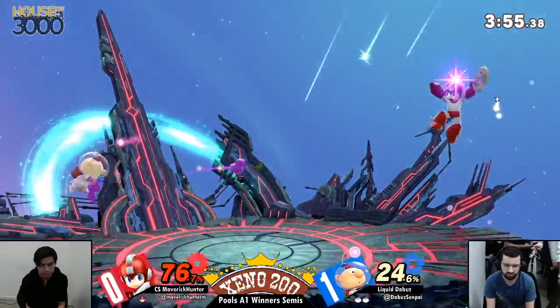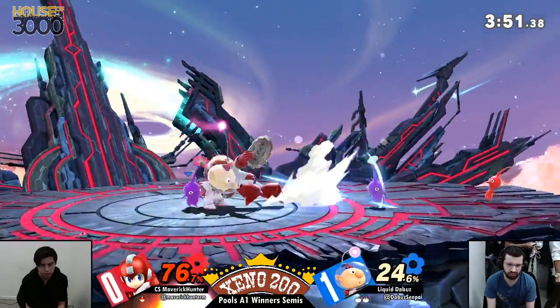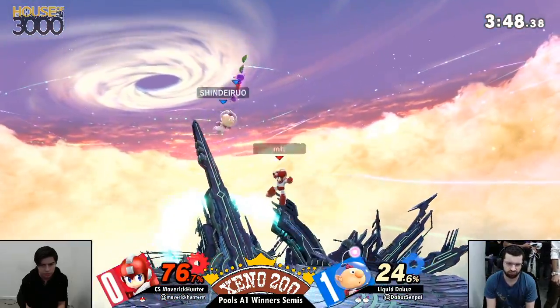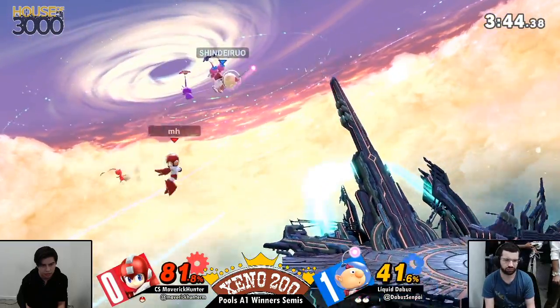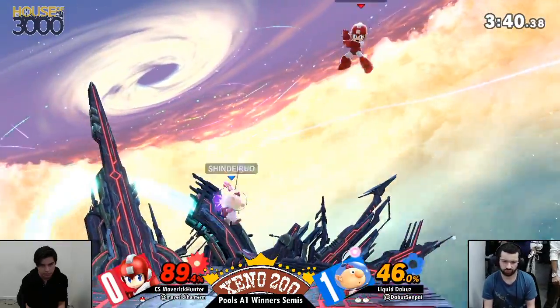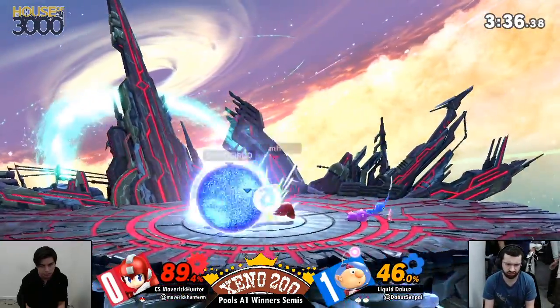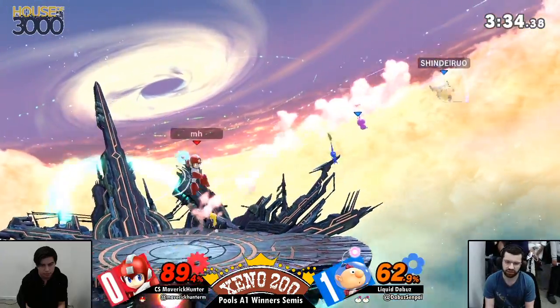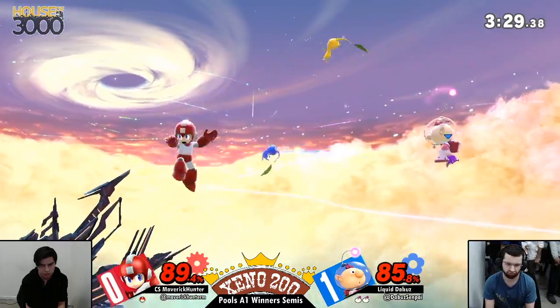You took what you really learned from game one, changed it up a little bit. But of course, the Buzz being the Buzz, just able to be all over Maverick-Hunter. And this is why he's at the advantage he's got right now. The Buzz is sitting pretty right now — so smart. I've been going high. Listen, I don't need to take any risk, I'm not overextended, I just need to get back to the stage. And that Metal Blade does just enough shield stun for Mega Man to grab you.